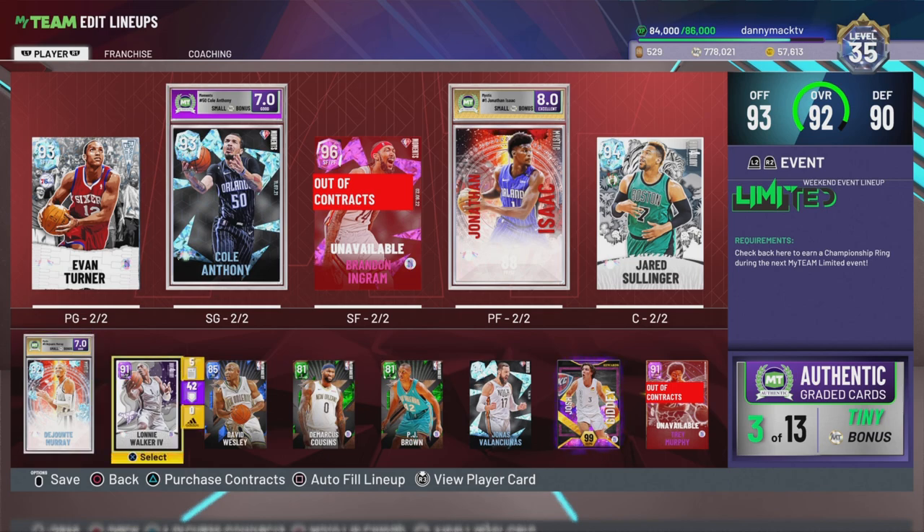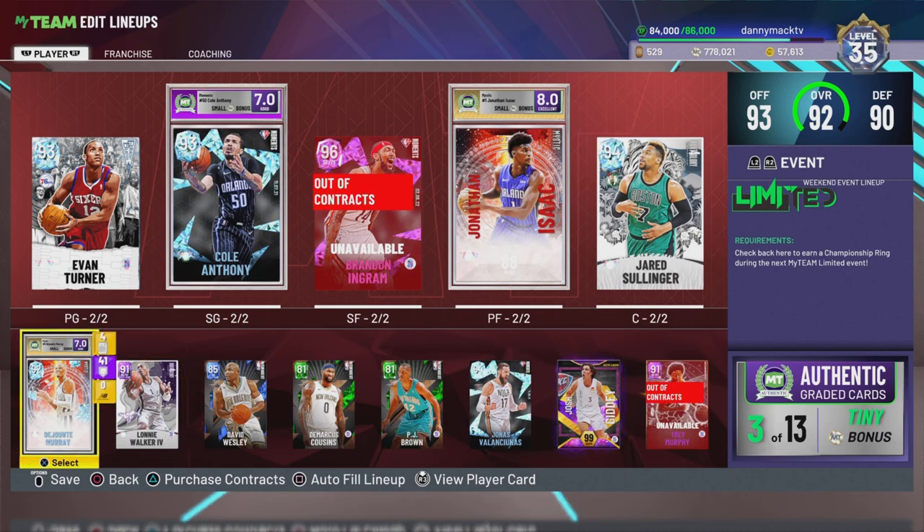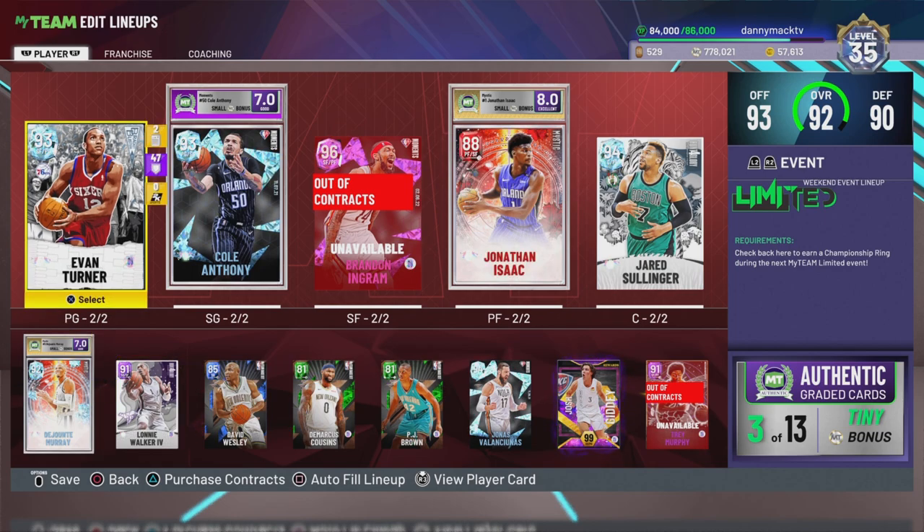I think the best duo I'm gonna use is probably Evan Turner and Jared Sullinger. So that's one of my rubies and my amethyst.